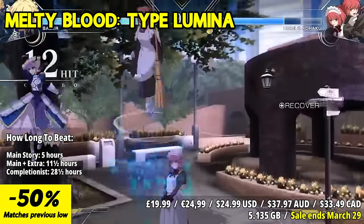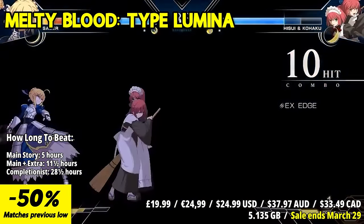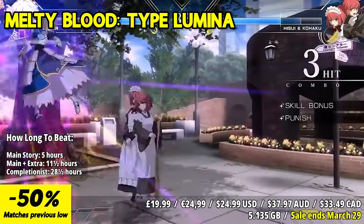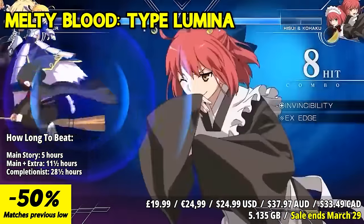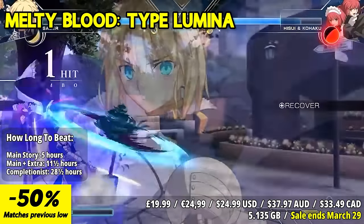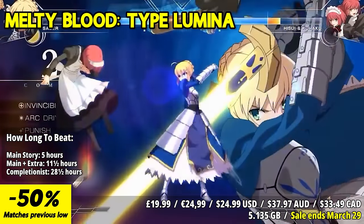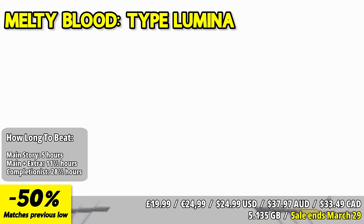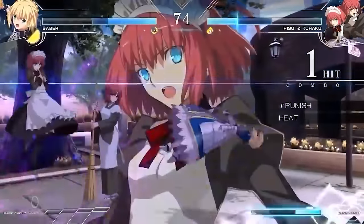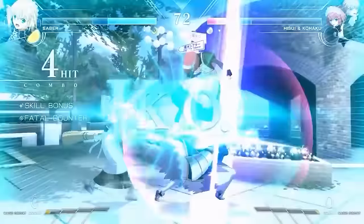Melty Blood: Type Lumina revives the beloved 2D fighting game series based on Type-Moon's visual novel Tsukihime. With all-new stories, visuals, and characters, players delve into an intriguing Melty Blood world featuring scenarios written by Kinoko Nasu. The game introduces unique story events for each character, enriching the overall experience. Enjoy HD graphics and animation sequences for special attacks, enhancing the visual spectacle. Engage in iconic battles utilizing characteristic Melty Blood mechanics like aerial combos, shields, and arc drives, along with the moon skill system's new powerful techniques.